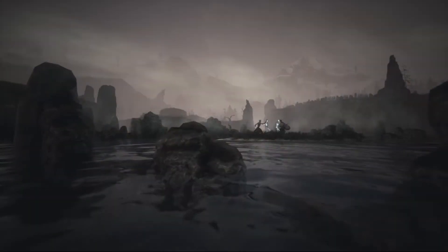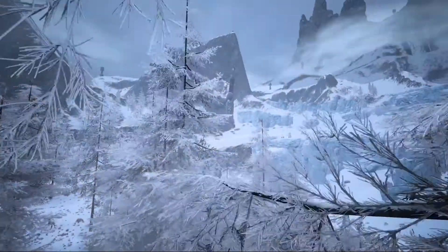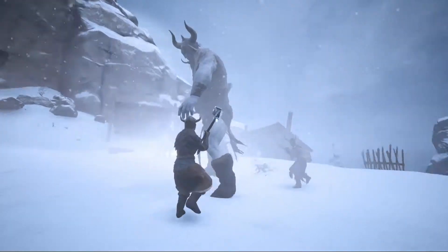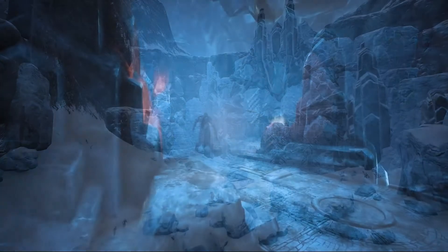Every night, the wights rise from the ground and attack the Forgotten Clan. Finally, among the frozen slopes of the mountains, you will find the Frost Giants. Together, they have created a great edifice to their god, the Temple of Frost.